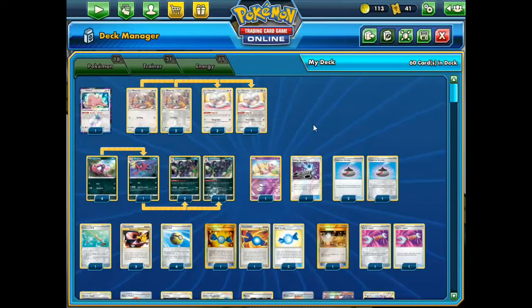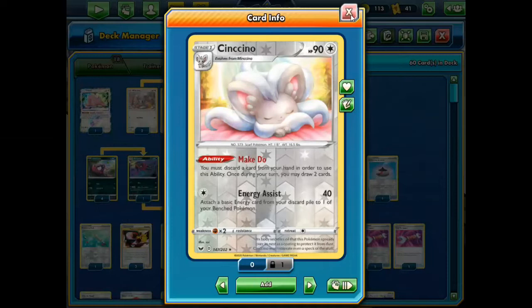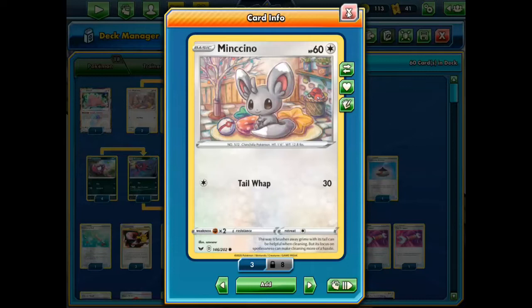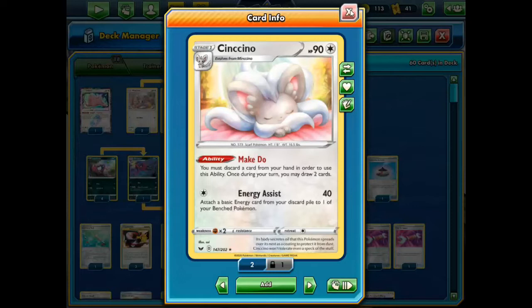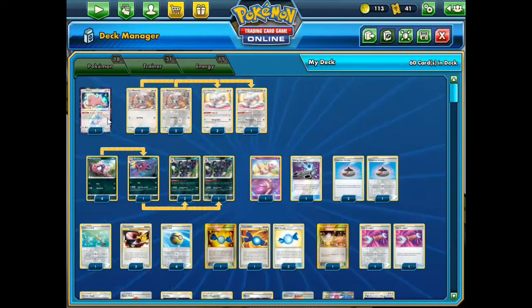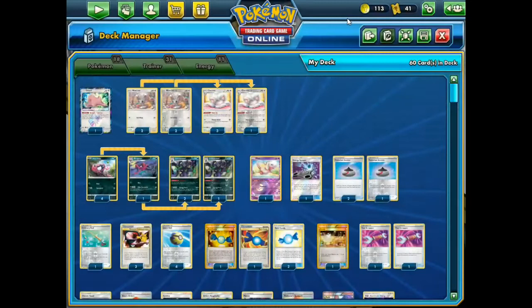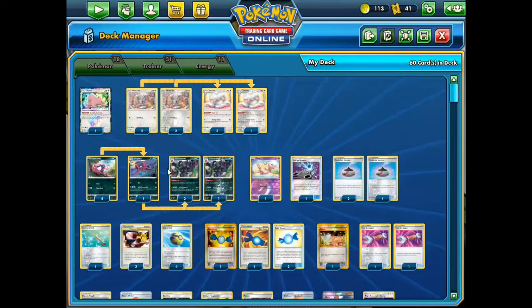We just have a nice little draw engine to go with him with Cinccino. Cinccino is a good Pokemon with Make Do — discard a card, draw 2. Energy Assist can even help us power up Grimmsnarl. I have an additional Ditto that can evolve into Cinccino, and a Newt for bench protection. No fancy stuff, no V Pokemon, no GX Pokemon. When I'm running a regular Pokemon, I usually avoid using any 2-prized or 3-prized Pokemon to force our opponent to get 6 KOs.